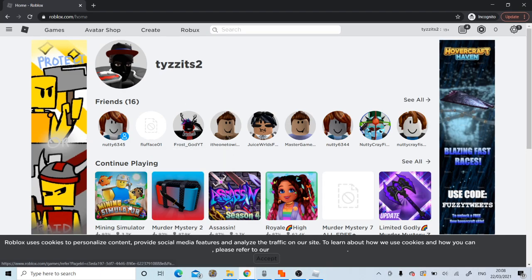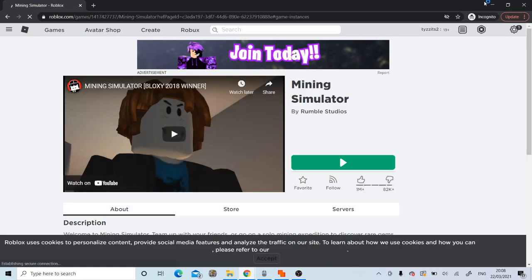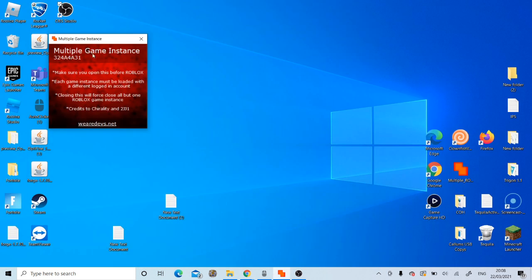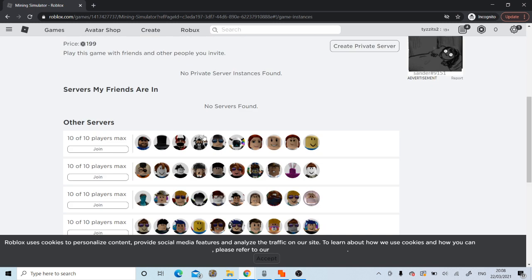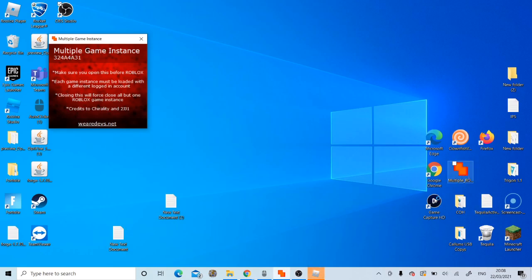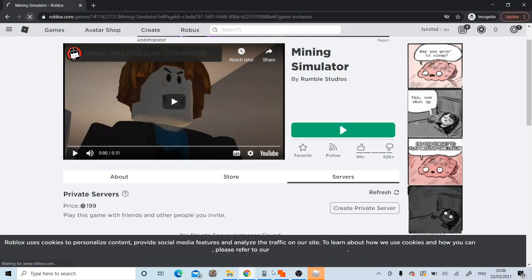If you're wondering what I'm doing right now, it's a step you've got to do. So basically in the description go down and download this thing, it's called Multiple Game Instance. It'll be like a Discord link — install that, and then it'll come up automatically once you install it.